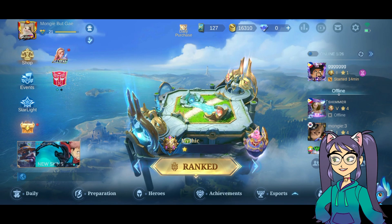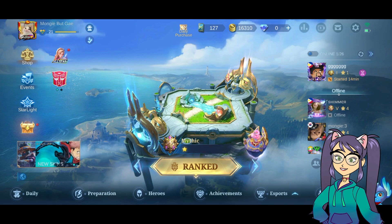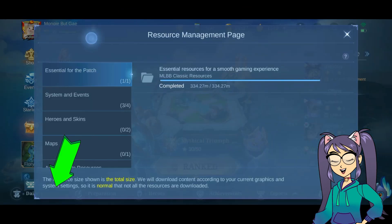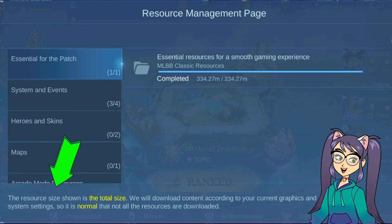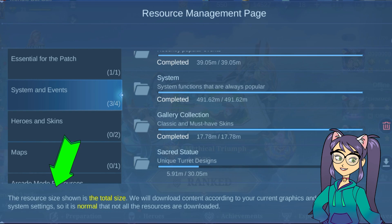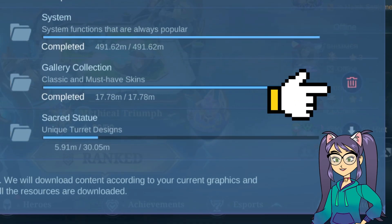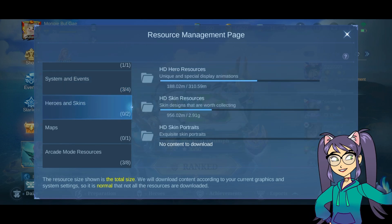Here on the advanced server, Moonton has added a new tool that allows you to minimize your download. In this setting, the size of the resources shown is the total size we will download content according to your current graphics and system settings. So it's normal that not all the resources are downloaded, and you can also delete some files you don't need. This new setting will help load devices on the original server, so just wait because it will be released on the original server.